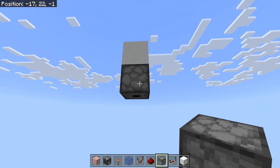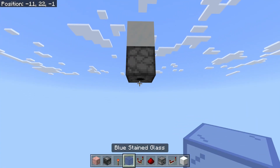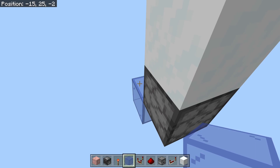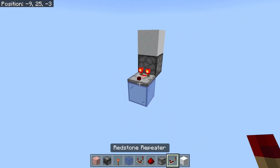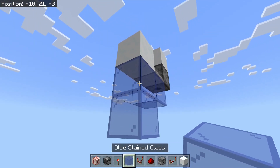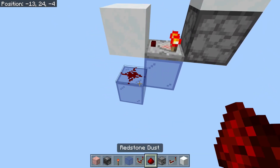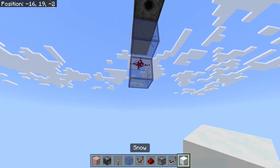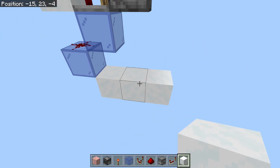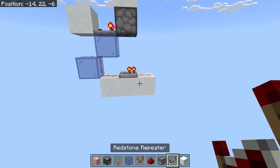Start off with a dispenser facing downwards. Put a powder snow bucket into there. I'm going to come around this side — it doesn't really matter which way you go. I'm going to place a glass block down horizontally, with a comparator on there, and a solid block in front of that. Then come down two with a glass block. We are then going to place redstone dust on here, and then diagonally down again back towards the dispenser. We want to go one, two, three blocks, and we're going to have dust on the first and the last one, with a repeater on the default of one tick in between.